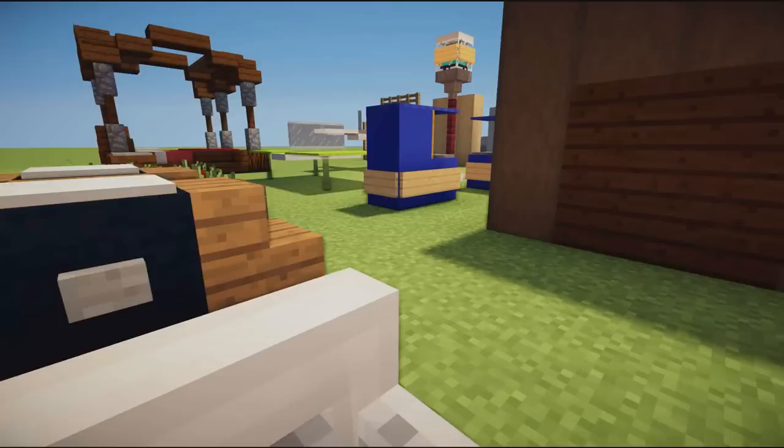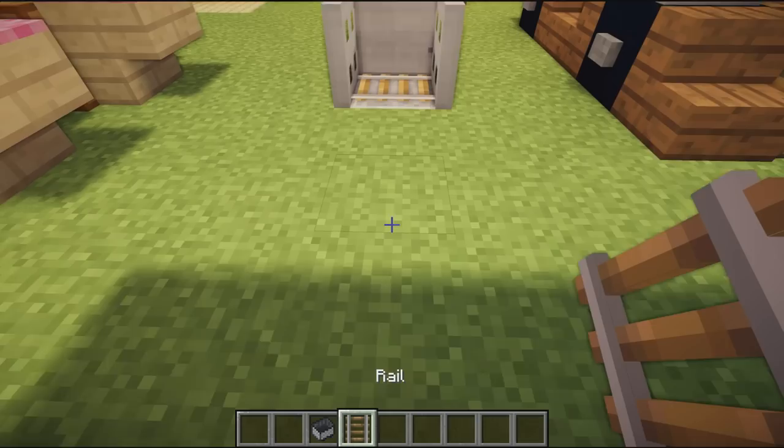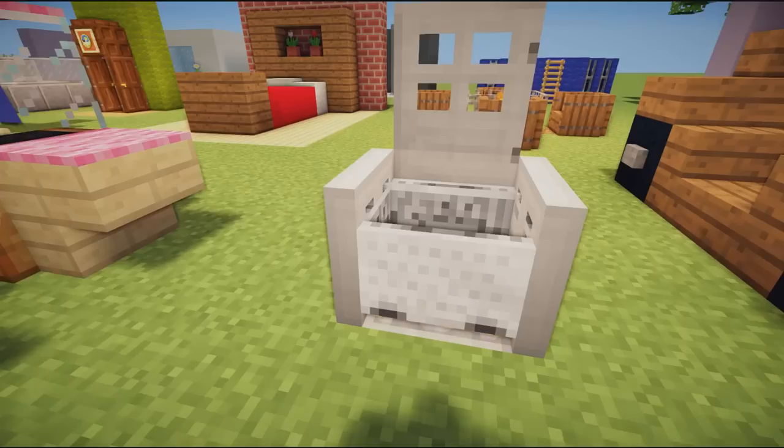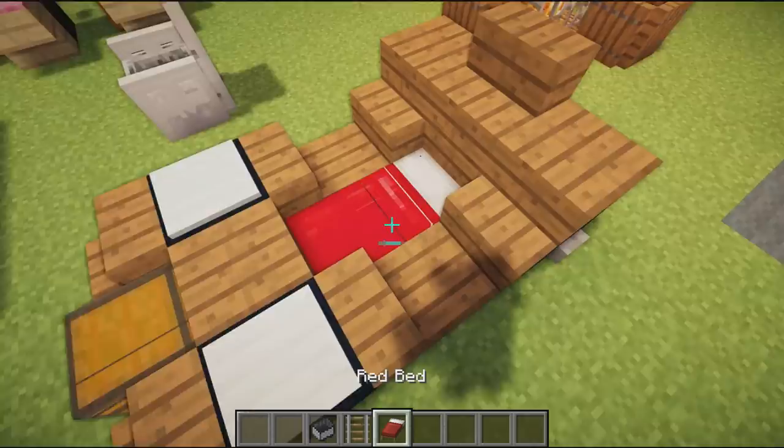Moving on we have an awesome sittable chair — you can actually sit down in this chair! It's very simple: grab yourself a minecart, place rails down in the center of the trap doors, place the minecart down, and you can sit in the chair. You can make a sittable chair without any mods, which is pretty cool.